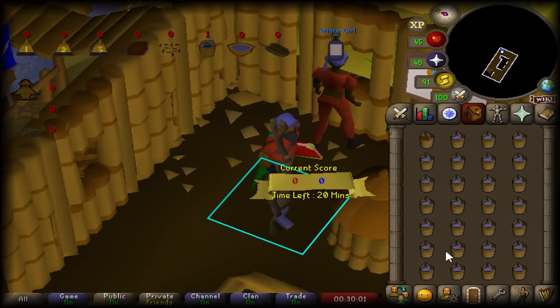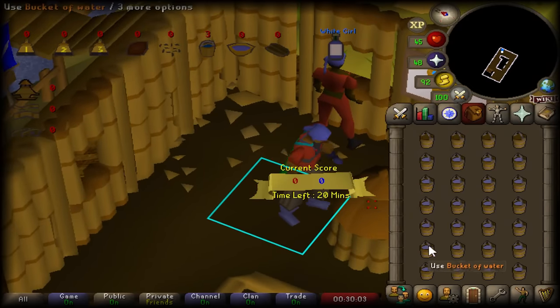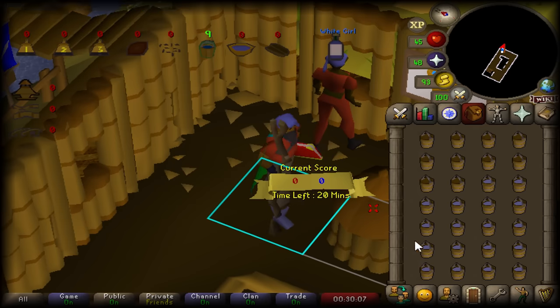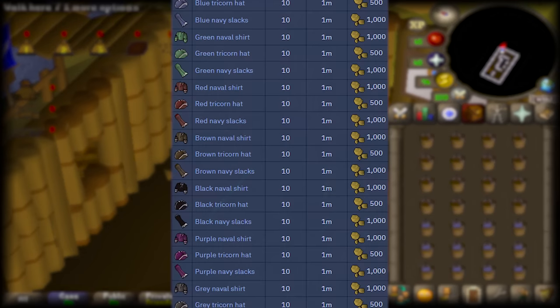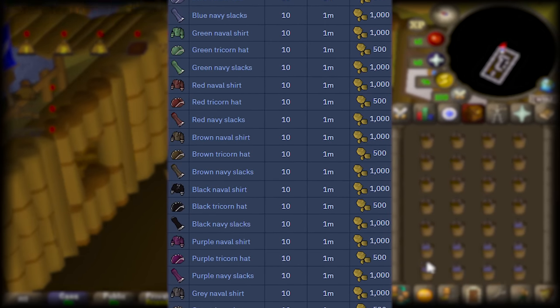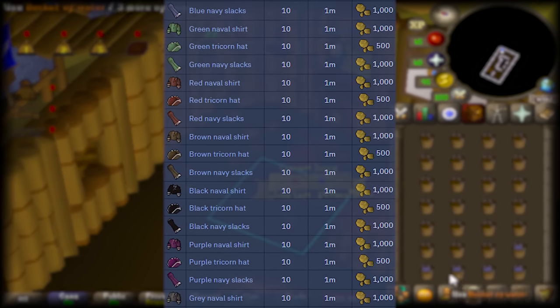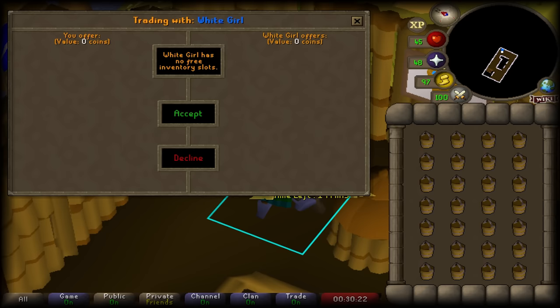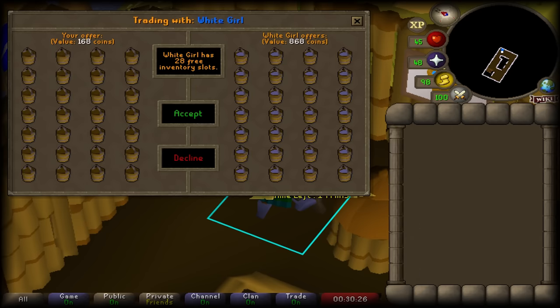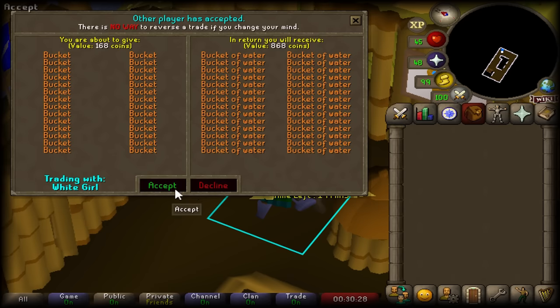RuneScape just wouldn't be RuneScape without a bit of fashion scape, and through the completion of Cabin Fever we'll have just that. Trouble Brewing is, let's be honest, a completely dead piece of content, though it does provide some awesome-looking rewards. The conventional way to complete this minigame is to, and I quote, brew as much rum as fast as possible. These games run at a similar pace as Castle Wars, though fortunately for us we'll be tackling it a little bit differently.